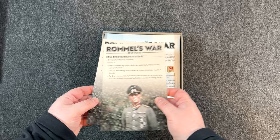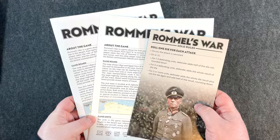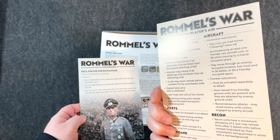You get two copies of the rulebook and two copies of the player aid — only Worthington does stuff like this. Playing solitaire you only need one, but if you're playing two-player you've got an extra to pass around or use to teach someone. These player aids are the same on both sides: one side is solo rules, the other side is the regular player aid.